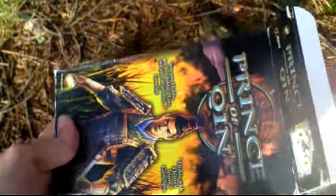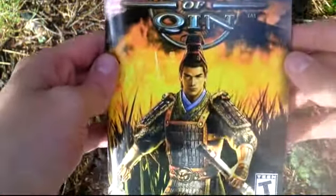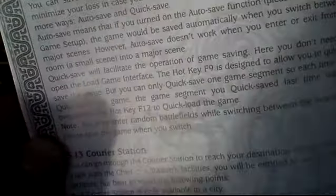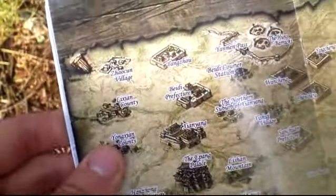Now I open the box and let's take a look inside what is there. Well, first of all there is the game manual. The manual is quite nice — it has a lot of info there.